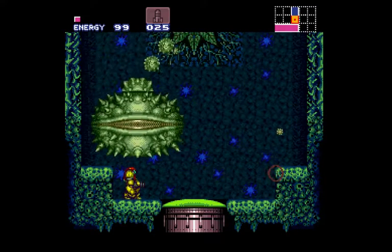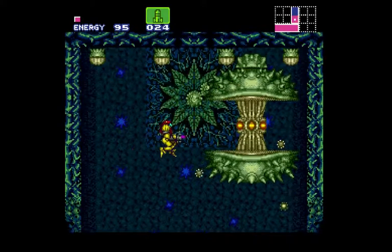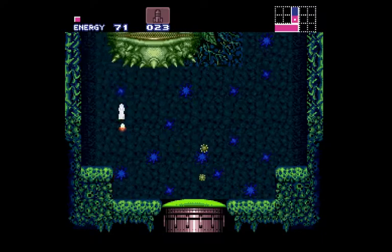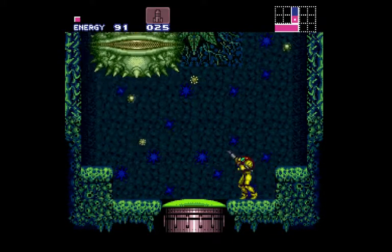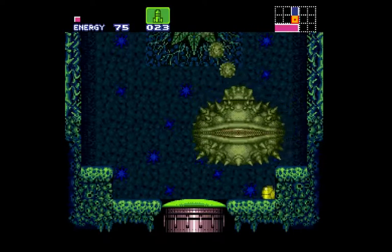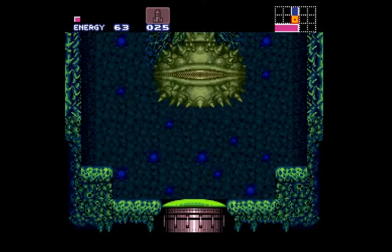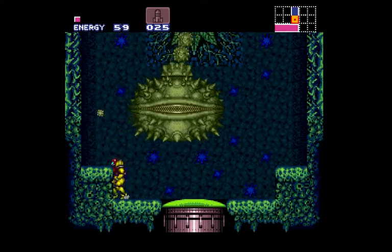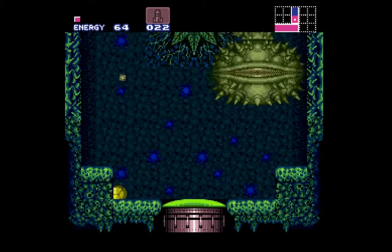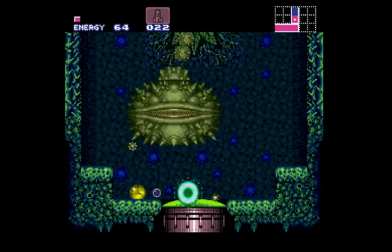It's going to be dropping these spores, and eventually it will open its big fat mouth and you can shoot missiles into it. If you're really fast, you can shoot two or three missiles at once, but it doesn't always work out — you need to be fairly close. There I managed to shoot twice. You can keep shooting these small spores to get refills — you get energy, you get more missiles. I managed three shots there. So there really isn't any danger of you not having enough ammunition for this fight.